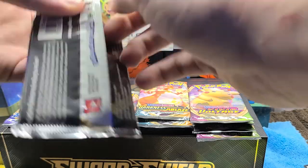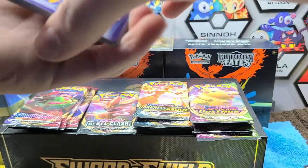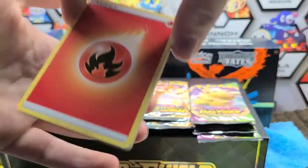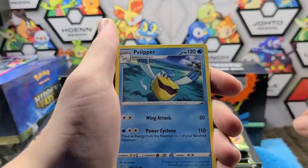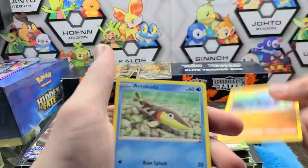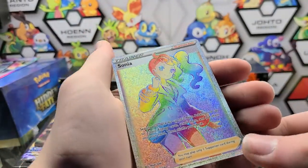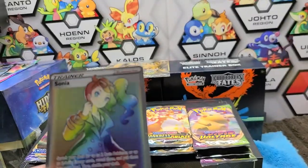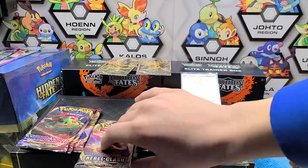We've still got two more Rebel Clash packs so let's not get too upset. There's the code card. Fire Energy — too bad there's not a Charizard in here. Medicham, Poké Ball, Pelipper, Galarian Mr. Mime, Caterpie, Barboach, Wishiwashi, Stufful, Reverse Wheezing, and we have a Rainbow Sonya! It would have been better if this was Giovanni, but I will take it — that is a nice card.